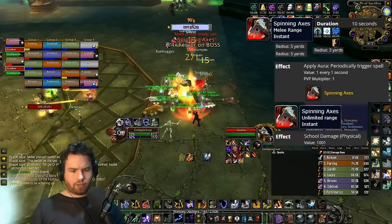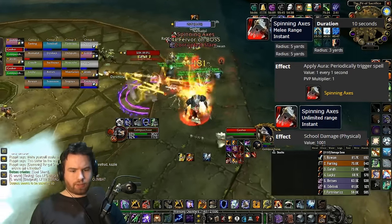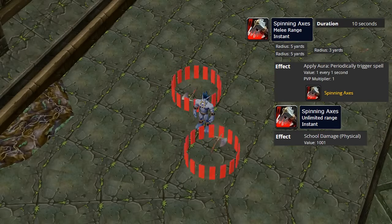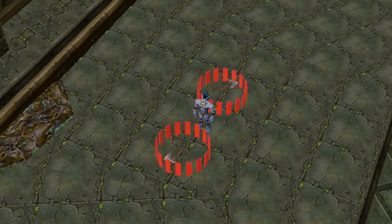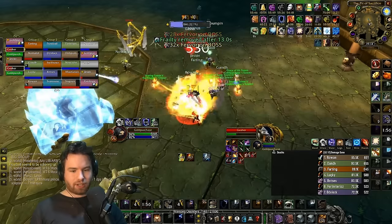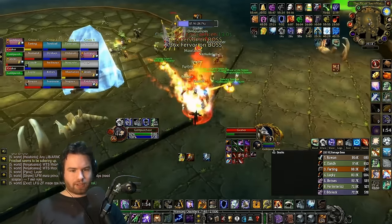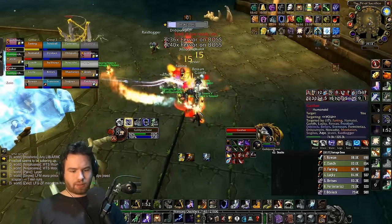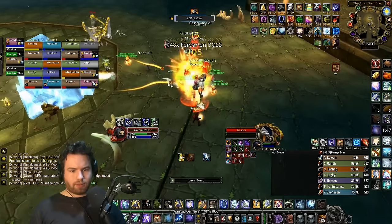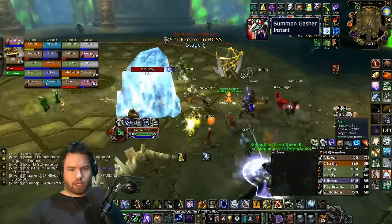He also has Spinning Axes — these rotate around him doing damage in a five-yard radius. Like Bladestorm with gaps on the side, constantly rotating. If your tank is getting trucked, your melee should avoid this. It lasts for a total of 10 seconds — you can peel off, it is fine, or you can move with the gaps. Gasher, KO.